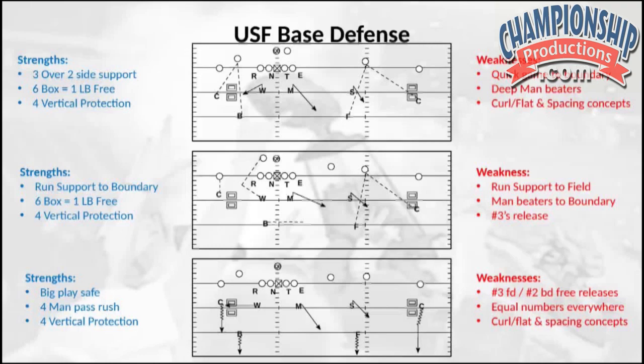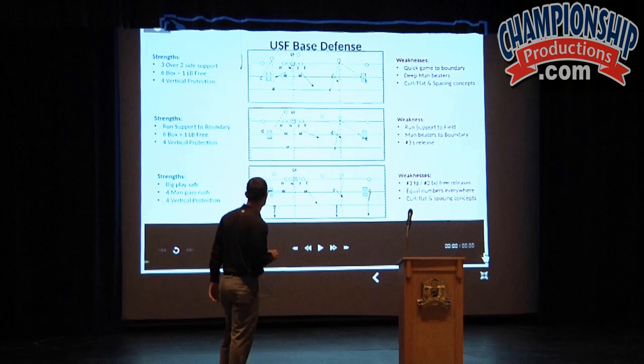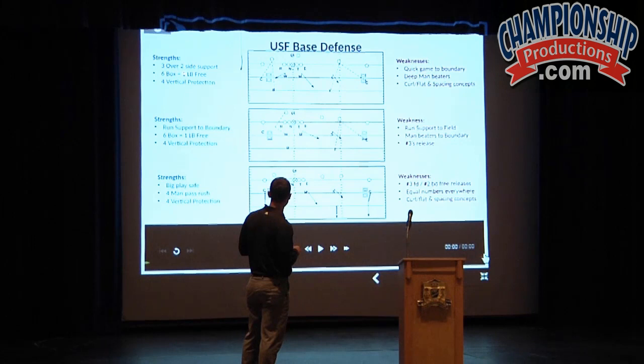Now let's look at our base defense. We are a 4-2-5 defense by base. You can look at it from a defensive perspective or from an offensive perspective. We started to look at how we align to things more from an offensive perspective. So as you look up here at the diagram, a simple two by two set. We'll play with a Sam outside backer inside number two — three over two to the field, meaning three defenders to their two splits to the field, and two defenders to their two splits into the boundary. That's how we operate, and then we adjust from there.